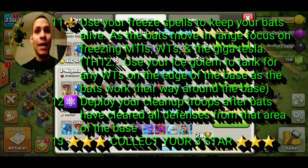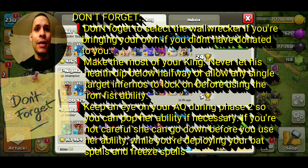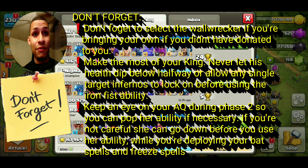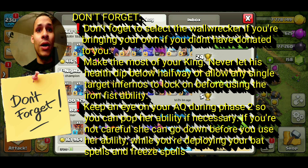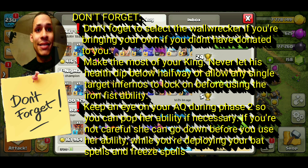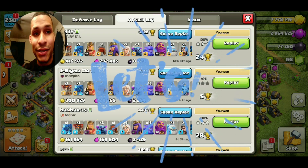Raid objective 13: collect your three-star. Keep in mind this encompasses all Town Halls. As a last-minute reminder: always select the Wall Wrecker if you're bringing your own. Always make the most of your King ability — never let his health get below the halfway mark, or allow single-target Infernos to lock on before using the Iron Fist ability. Also keep an eye on the Archer Queen during phase two so you can pop her ability if necessary. She can go down before you can use her ability while you're deploying your bat and freeze spells, so be careful. That is it for the raid objectives — we're going to get into the actual replays.